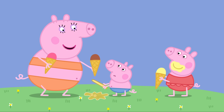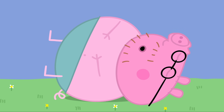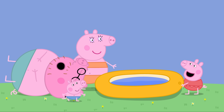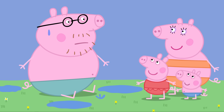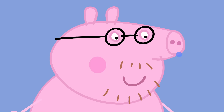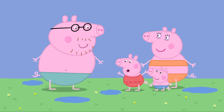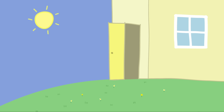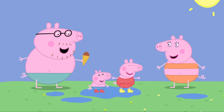It is so warm, Daddy Pig has fallen asleep. Daddy Pig does look hot. Let's tip water on Daddy to cool him down. Good idea, Peppa. Whoa! What happened? You were all red and hot, Daddy Pig, so we tipped water on you. Thank you, Peppa. Look, the puddles are back. Quick, George, let's get our boots. Peppa and George are wearing their boots. Peppa and George love the hot day, but most of all they love jumping up and down in the puddles.